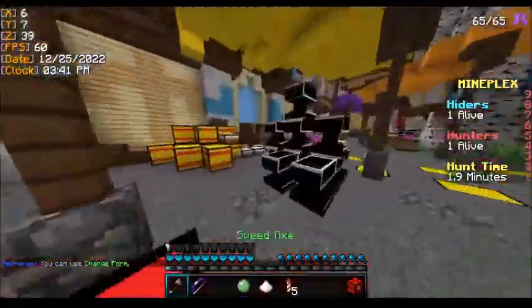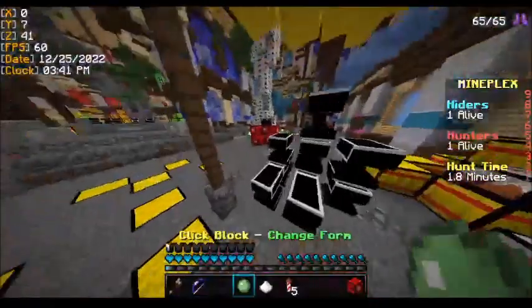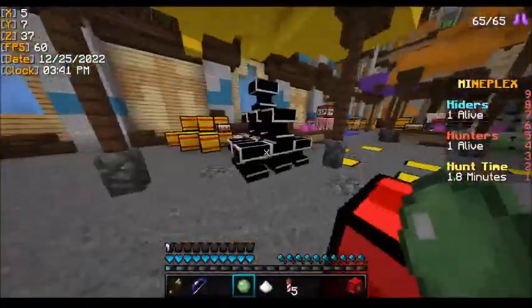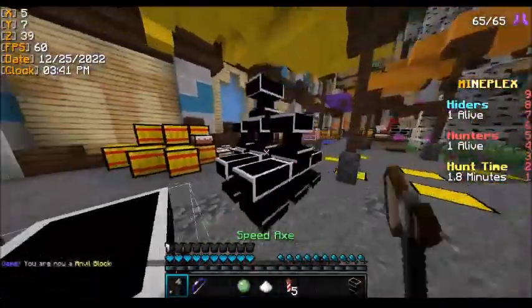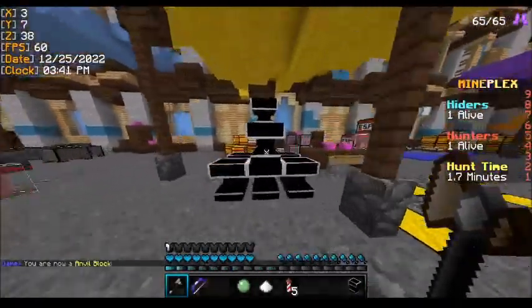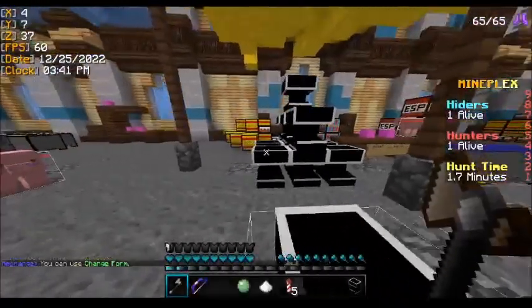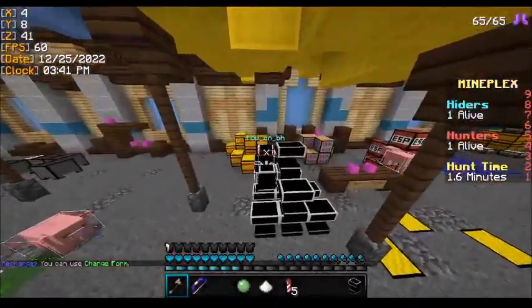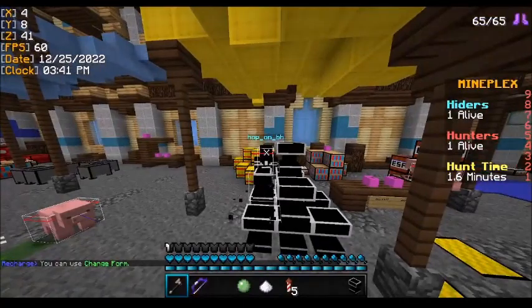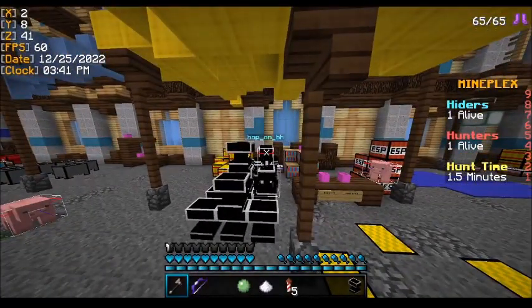Going over here we have anvils, hay bales, and bookshelves. For the anvils, the anvil stack is actually symmetrical — if you look at it, it should be symmetrical. If it's no longer symmetrical, for instance with an extra anvil on one side, that makes it fake. Same thing if you see an anvil added to the other side — no longer symmetrical, so it's fake.